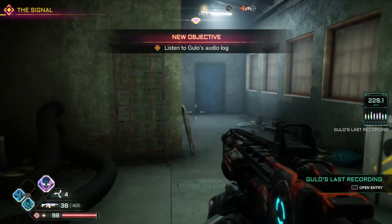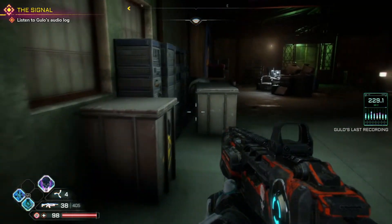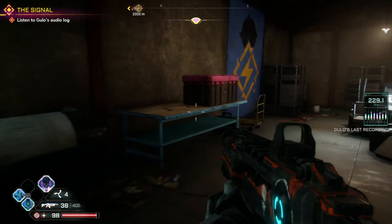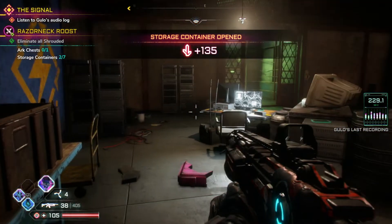Once you get up to Gulo, you'll find another one of the storage containers. Just follow it back and look over on the left hand side and you'll get number 2.